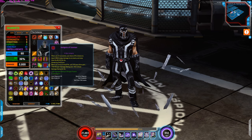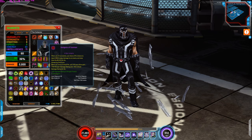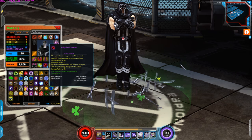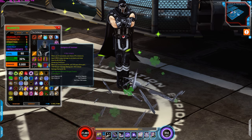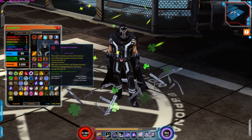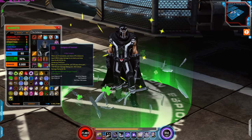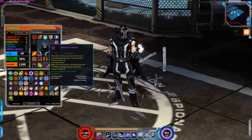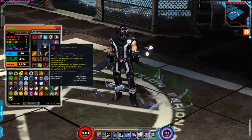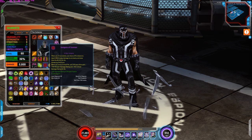For insignia, I'm using Insignia of Iceman. When you hit an enemy, you have a 5% chance to deal 2,900 energy damage and slow the enemy by 45%. When you land a critical hit, you and your allies gain 184 range damage and critical damage rating. This insignia also grants you damage rating to range powers and health. It's pretty decent — you could use something better, but for now this works.